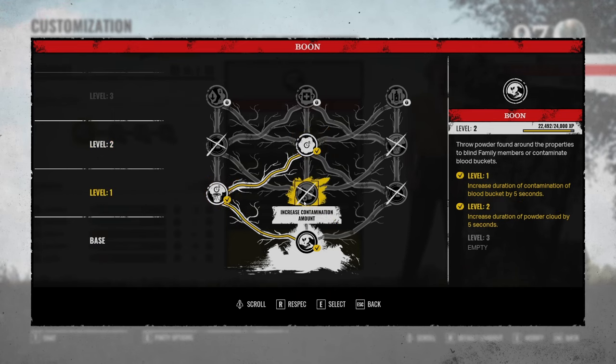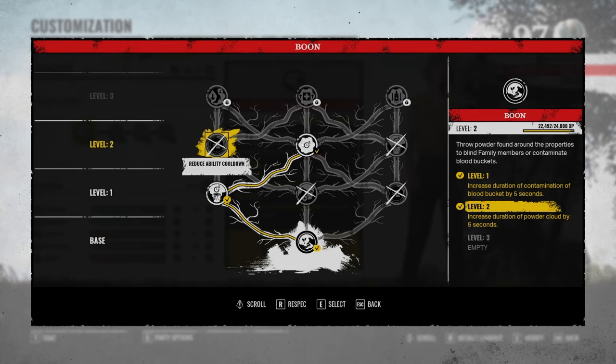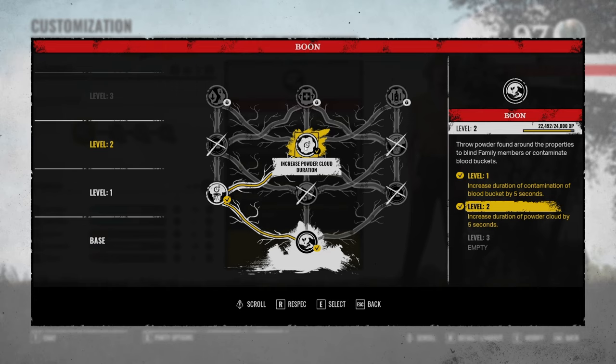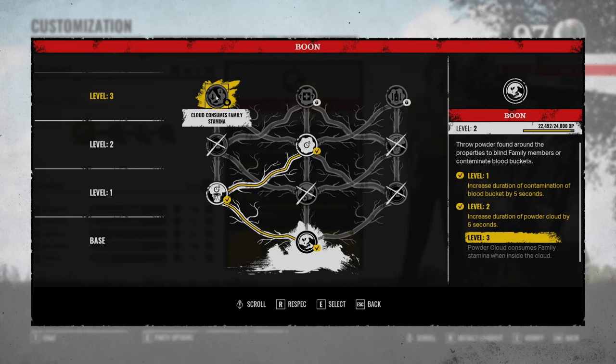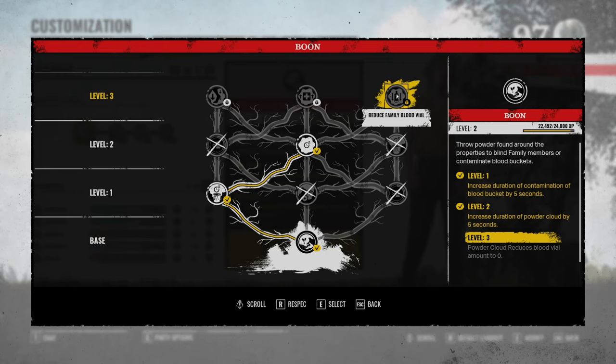For the ability tree, I went with increased contamination duration and then increased Powder Cloud duration. For the first level you can choose whatever you like, except for the reduced ability cooldown — I don't think it does much since you can use your ability really often anyway with only a couple seconds cooldown. So I went with contamination duration. You can also choose contamination amount to do one more blood bucket. The increased Powder Cloud duration helps me block off stairwells so the family has to wait or stay blinded longer. For the third tier, the strongest in my opinion is the one that reduces the family blood value to zero. You can potentially camp Grandpa, and once someone is feeding him, just drop the cloud on them mid-animation and Grandpa receives no blood at all — really delaying his level up. For a more chase-oriented build, the cloud that consumes family stamina will drain their stamina while they're in the cloud.